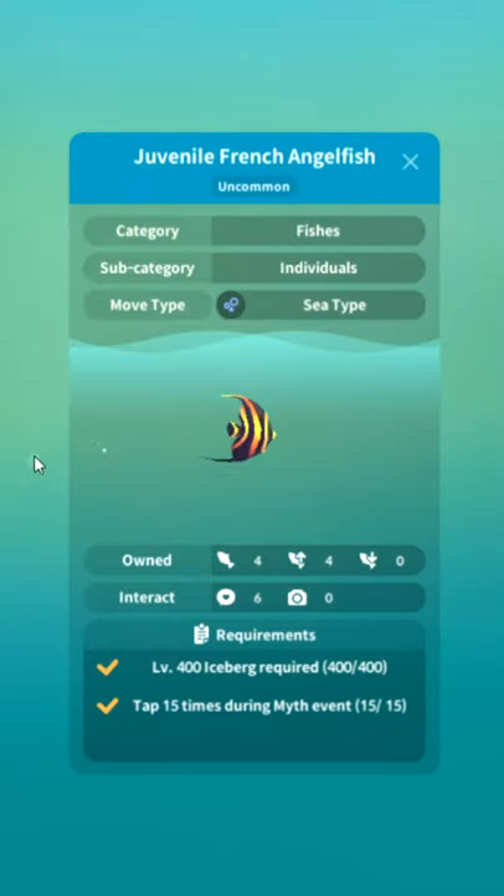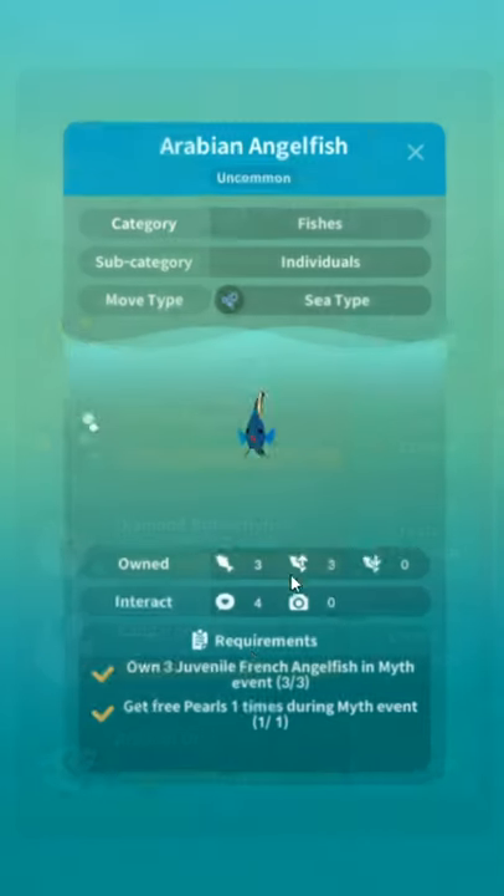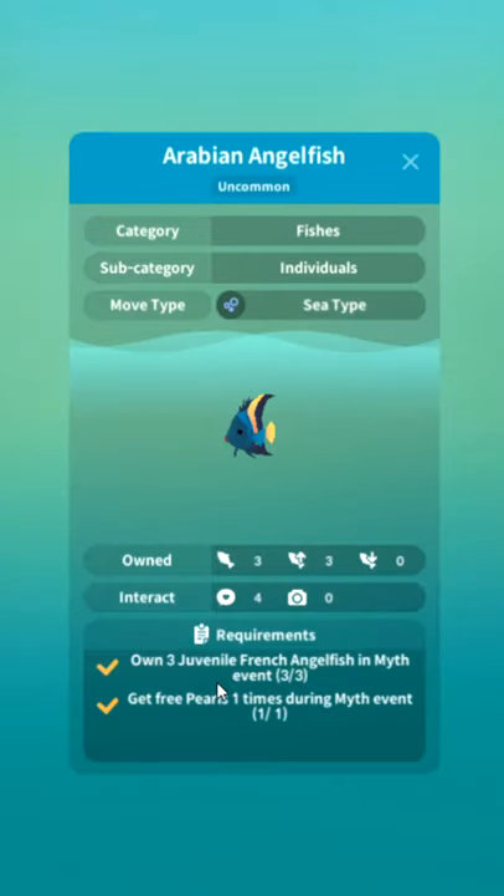Juvenile French angelfish — "Many Greek legends are spoken about the angelfish." I mean, angels are mythical. Angelfish. Level 400 iceberg, tap 15 times — you'll get this without even realizing it. Tap 15 times during myth event. Arabian angelfish: own three juvenile French angelfish in myth event. So just buy fish, watch ads. Those are the only two unlocks.